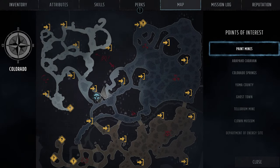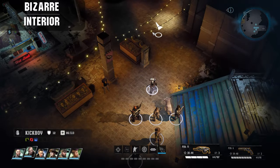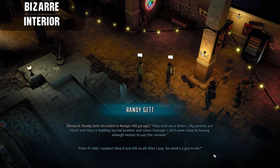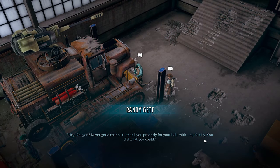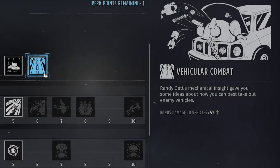First up is the Vehicular Combat perk. This is a perk you can gain by helping out a man named Randy Gett once you get inside the bazaar. You'll find him standing in the food court fussing about something, and if you speak to him you can start the side quest Thicker Than Water to help him deal with the problems at the Gett Homestead, which is outside of town to the northeast. Go to the Gett Homestead and do the main part of what Randy asks — making sure it's safe. Coming back to Randy at the entrance of the homestead should give you the option of recruiting him to Ranger HQ as a mechanic. After you do so, return to Ranger HQ in Colorado Springs and he will grant each of your squadmates the Vehicular Combat perk, which gives a plus 5% bonus damage to vehicles.